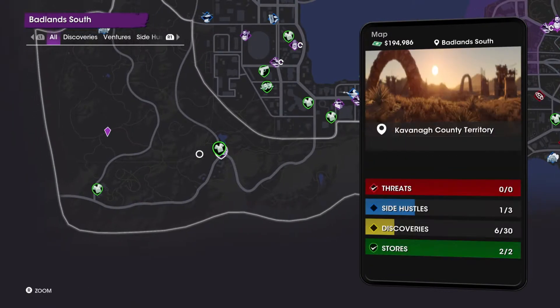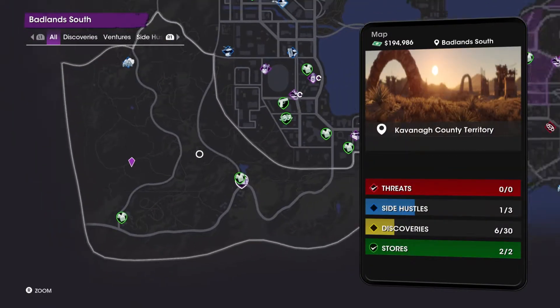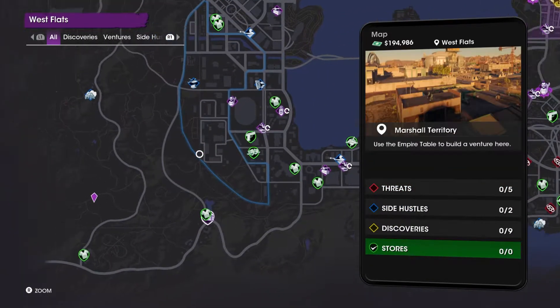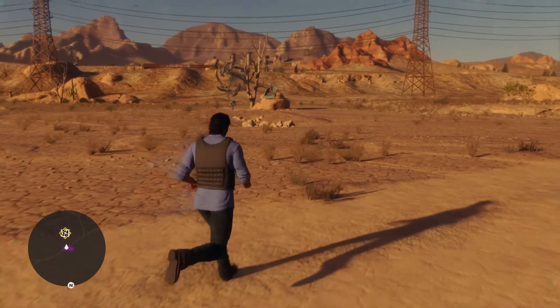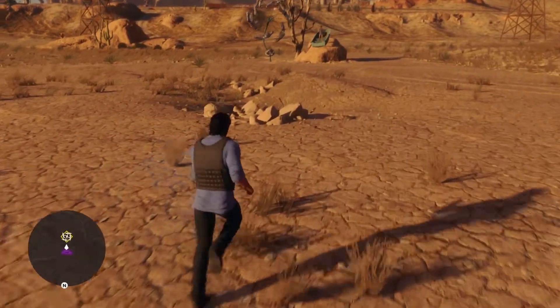So if you have that or you don't, just go to that and you can kind of pinpoint on your map and you'll be able to easily get there. It's on the left side of town as well, in the Badlands in the County Territory. You'll see some rocks here and then it's right there — it's the Forrest Hammer.